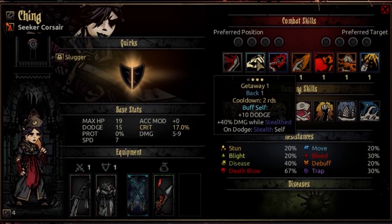Her second ability is Getaway. It's usable from ranks 1, 2, or 3, and moves her back one space. It has a cooldown of two rounds. She buffs herself 10 dodge and adds 40% damage while stealthed for three rounds. On a dodge, she will stealth herself. This is a good setup move — if she's targeted and dodges, she's not in danger for another round, and she gets a big damage bonus on her next turn. I use this a ton.